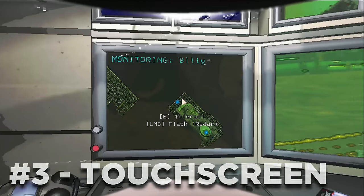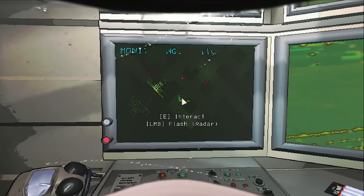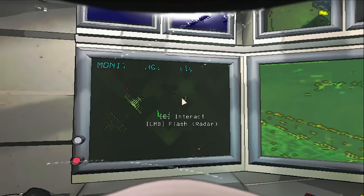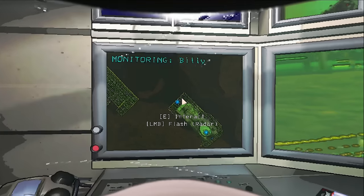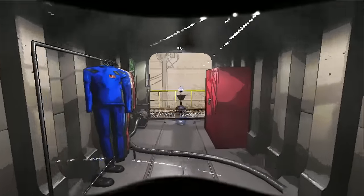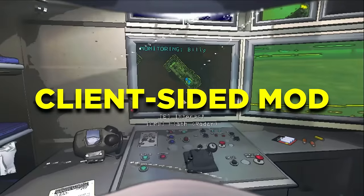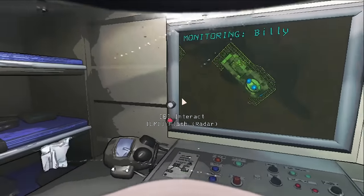This mod is called Touchscreen and it does what it says in Lethal Company. It allows players to now interact with the shapes monitor directly, enabling things like doors and even some other devices as well. This might not be for everyone as it changes some of the core gameplay, but for those who prefer something like this, this is the mod for you. This mod is client-sided so it only works for you after installing it.